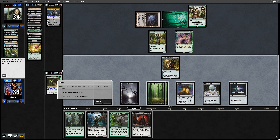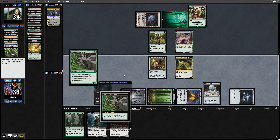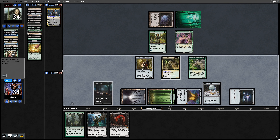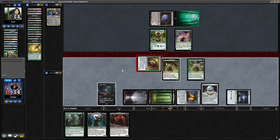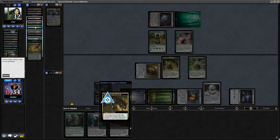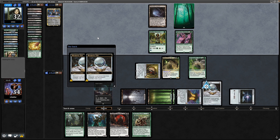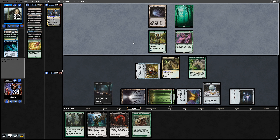Let's go for Merrin first of all. We get to make use of the Sol Ring mana to also grab the Reclamation Sage and go after their Enchantress's Presence. Then we'll swing in at their zero-power creatures with the Solemn Simulacrum. With Merrin we can grab something back — we've already got a Sack Outlet, so let's go for the Sakura-Tribe Elder. That'll bring it back to hand since we don't have any XP counters.